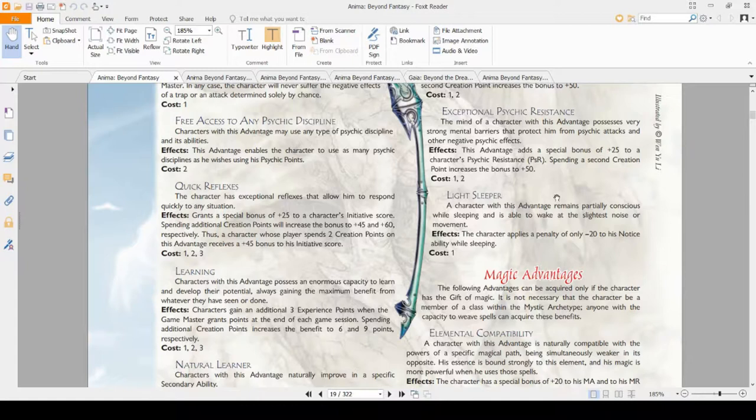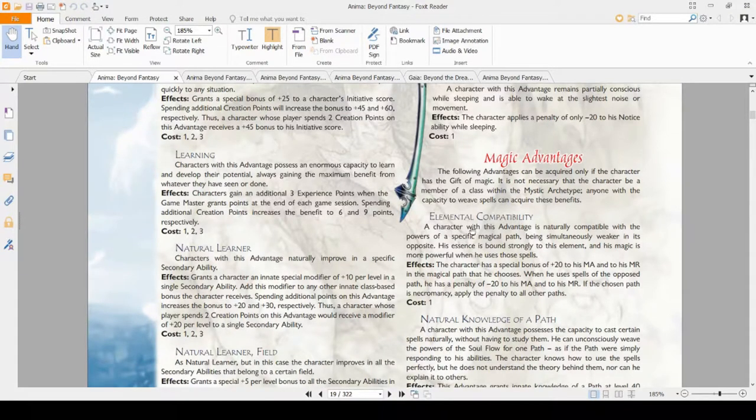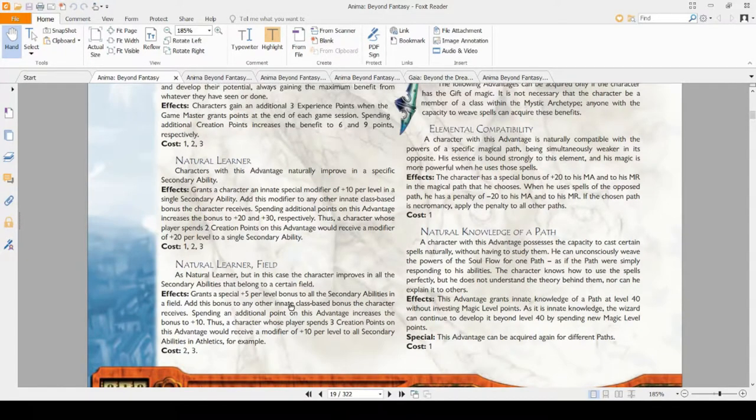Natural Learner basically gives you a special modifier to a secondary ability — plus 10, 20, or 30 per level. If you want to get very high in one skill, this is the one to take. You can also take it in a field for similar bonuses. Spending two creation points is plus 5 per level to a bunch of skills, and 3 CP is plus 10 to a whole field per level. If you want to be a skill monkey and stack these skill advantages, this is one you take.